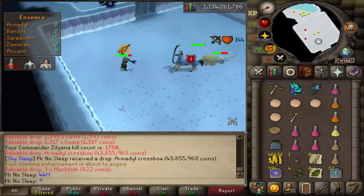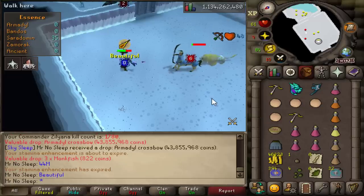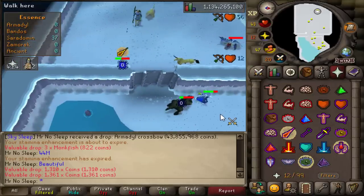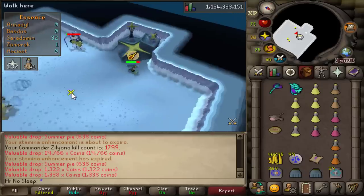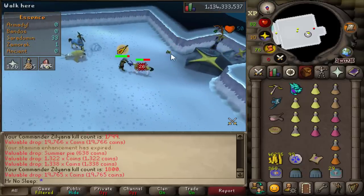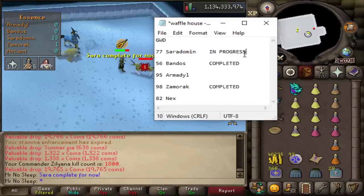We have officially gotten one item from every God Wars Dungeon boss so far — that is incredible, with only 20 kills left until it ends in zero at 1800. I also received another rune sword from Commander Zilyana, so now we've gotten an item from every boss and a rune sword from every boss — I'll take it as long as we're getting an item. I enjoyed every second; Saradomin's definitely by far one of my favorite God Wars Dungeon bosses, probably tied with Armadyl or Nex.